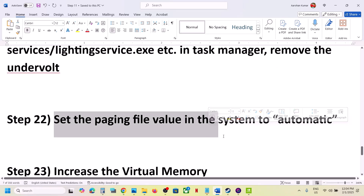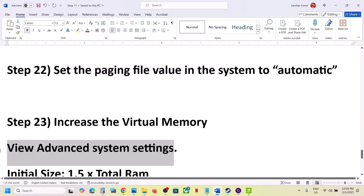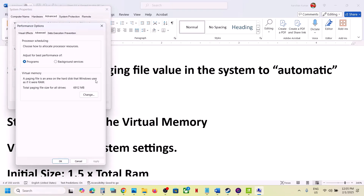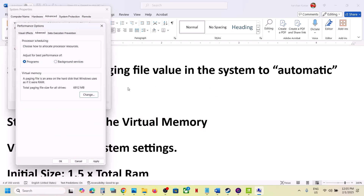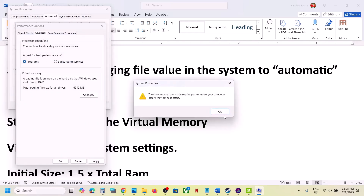Set the paging file to automatic. Type 'view advanced system settings' in the Windows search box, click on it, then click the first Settings option, go to the Advanced tab, and click Change. Put a check on 'Automatically manage paging file size for all drives,' click OK, and restart your computer. If still not working, click Change again, uncheck that box, select 'System managed size,' click Set, click OK, and restart.